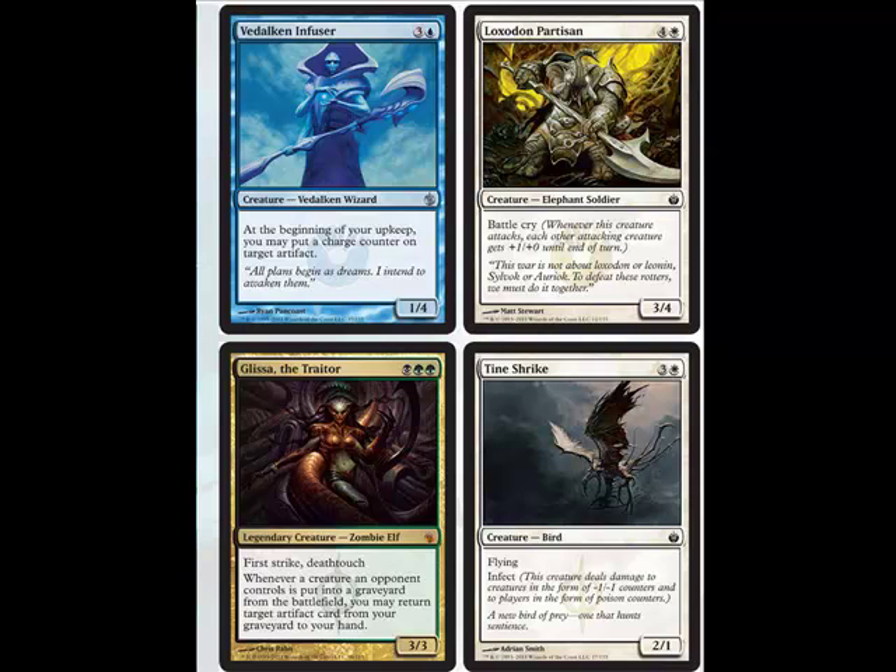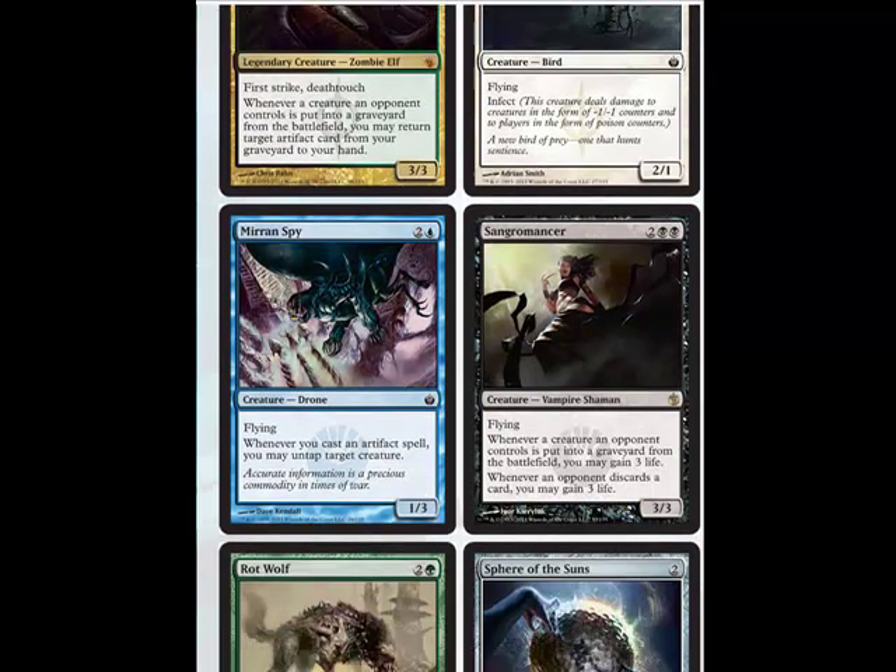Obviously the good card on this page is Glissa the Traitor. It's a legendary Zombie Elf with First Strike and Deathtouch. Whenever a creature an opponent controls is put into the graveyard from the battlefield, you may return target artifact card from your graveyard to your hand. This is going to work really well in combination with cards that mill your own deck and a Tome that mills five for one, especially if you're running tons of artifacts. You can combo off with a combination of other cards in this set that work with the graveyard. First Strike and Deathtouch — it pretty much hits anything and it dies. It's not even fair.